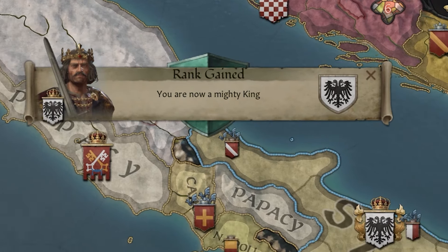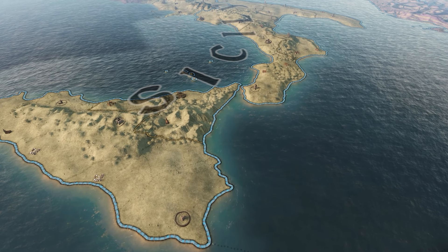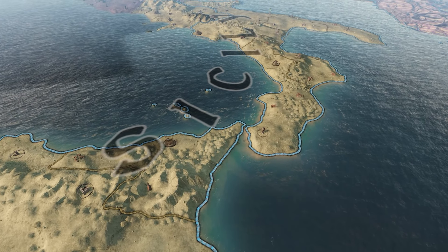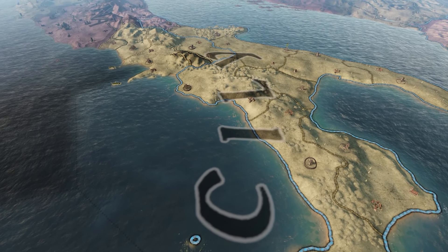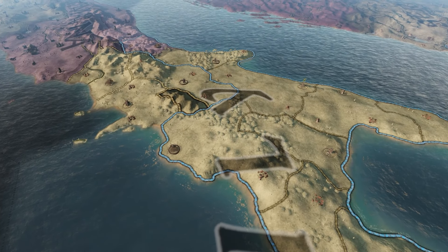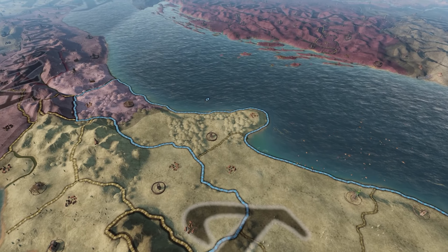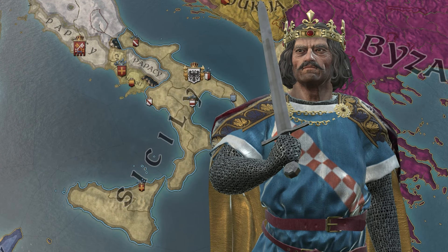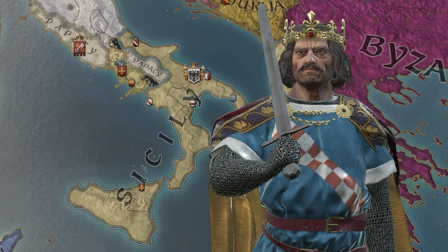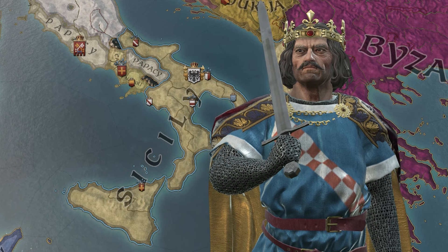We now have enough gold to create our kingdom — the Kingdom of Sicily. You are now a mighty king: King Robert the Fox of Sicily. Hopefully we've covered the broad strokes of what you'll need to do to wage brutal but successful war in Crusader Kings 3. Remember to invest in your men at arms, check through your knights to get powerful warriors, and don't be shy making powerful alliances through family or marriage. Until the next one — take care and ciao for now.